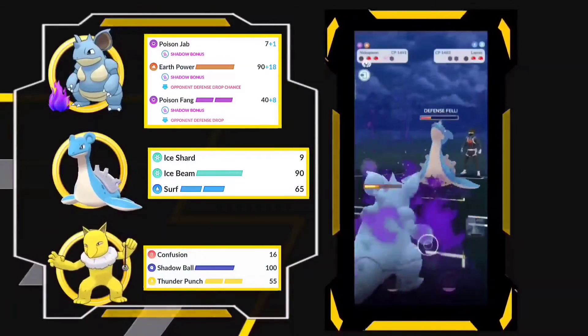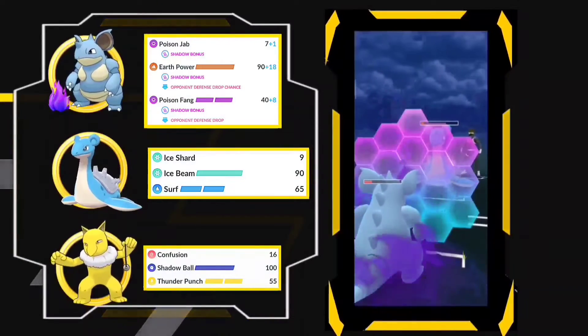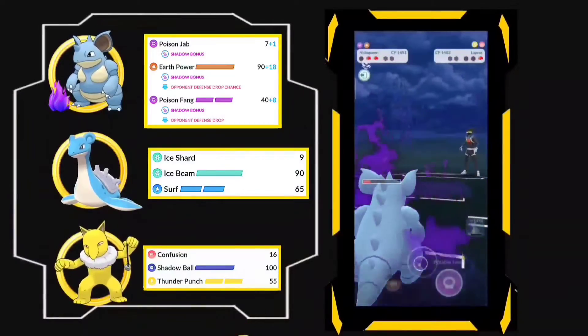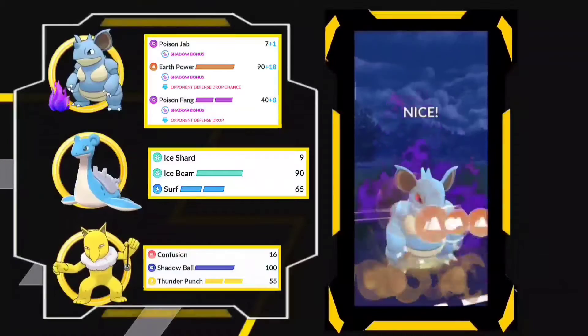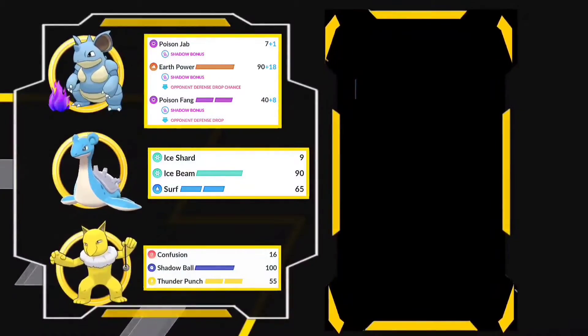It takes down the opponent's defense. Now he shielded it and I'm going to farm up to Earth Power and going to one-shot this right now. And there it is — I choose you, and we got the one-shot!